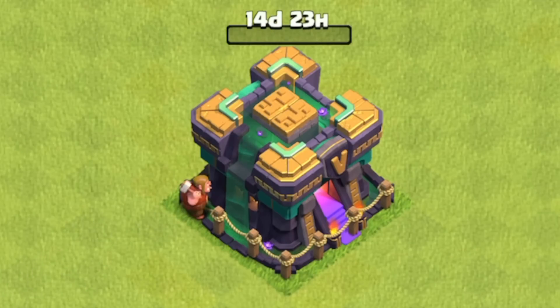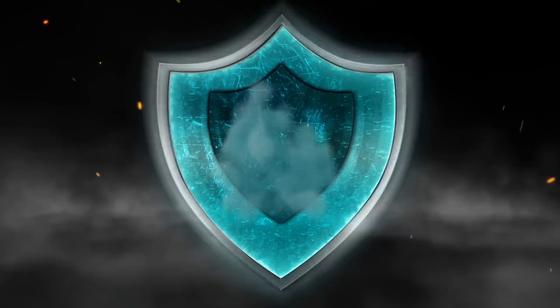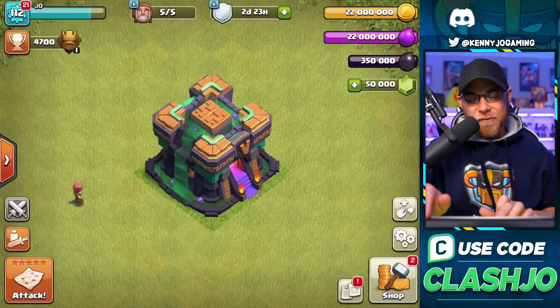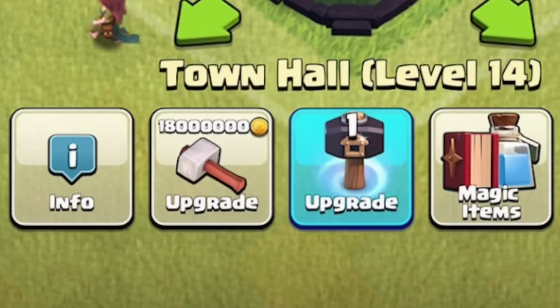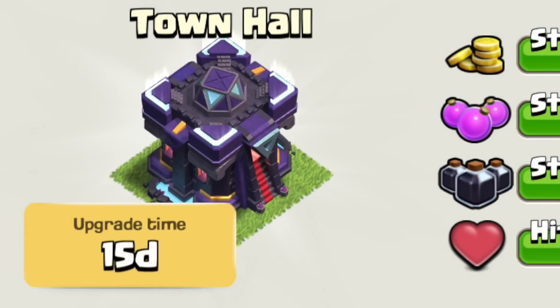Town Hall 15 is the next update, so let's reveal it and fill you in on what upgrades to expect when it goes live. Welcome back to the show, my name is Joe. This is a Town Hall 14 which can be upgraded to Town Hall Level 15, and it's going to cost 18 million gold with a 15 day build time.